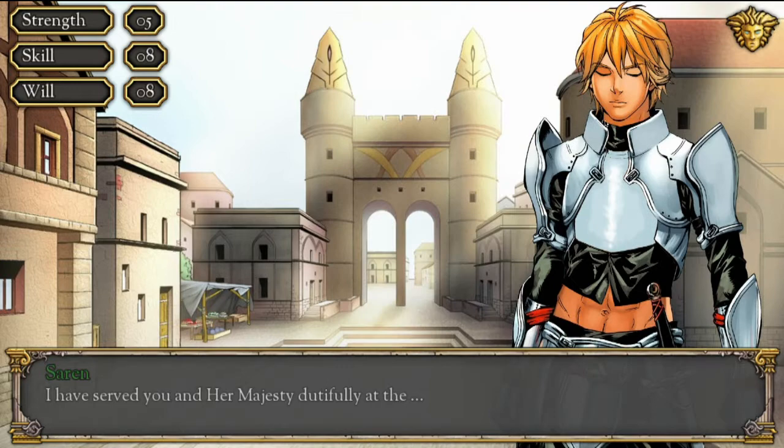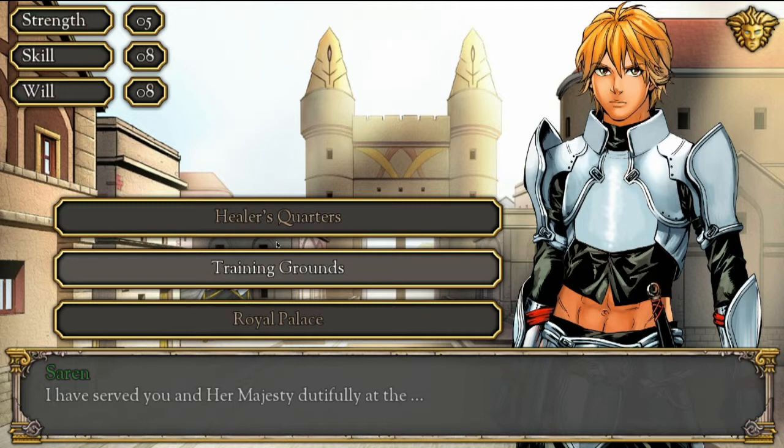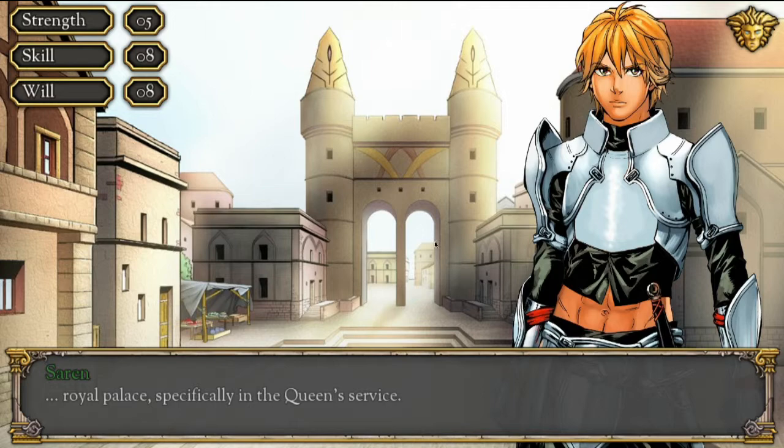'I've served you and Her Majesty dutifully at the...' Move the mouse on the attributes on the left for a quick help tooltip. I can choose where I served: the healer's quarters, the training grounds, or the royal palace. We're a thief, so we should steal from the royal palace. 'At the royal palace, specifically in the queen's service.' I gain +2 skill. If I had chosen the healer's quarter I'd get will, training ground gives strength.